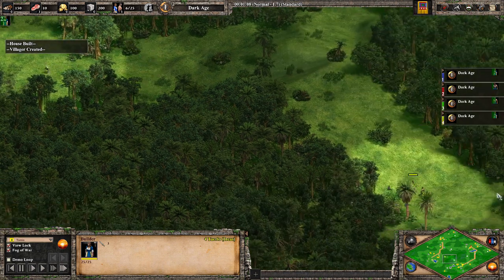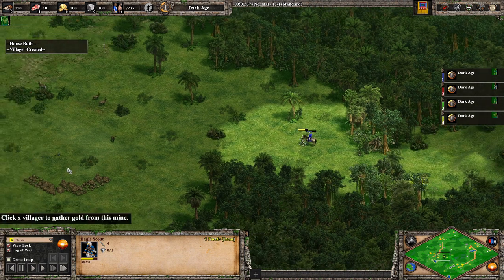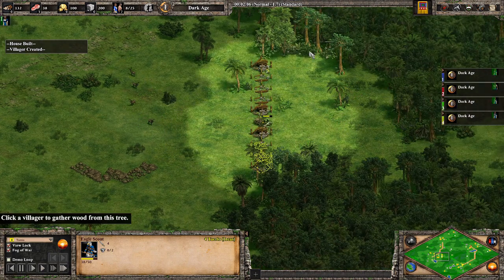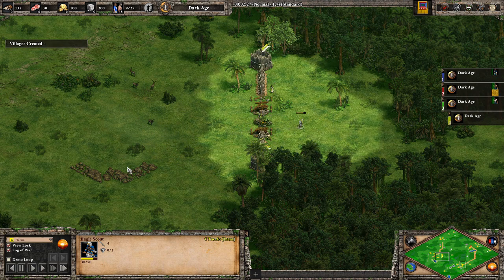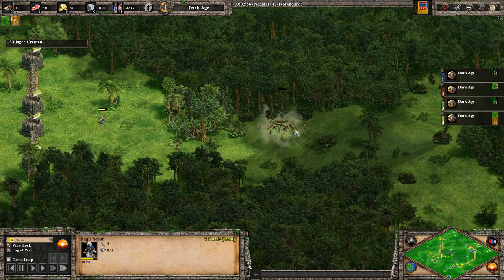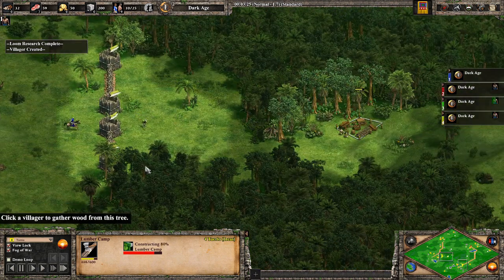I initially pushed my two villagers as far forward as I could and sent my Scout to try and get control of the area, as I knew his base would be around there. I walled it off and patrolled the Eagle Scout to try and make sure his Scout came back and got rid of him. After that I sent my two villagers to build a lumber camp up there rather than walking them all the way back. I pinged roughly where I thought he'd be just to get a rough idea of where he was.